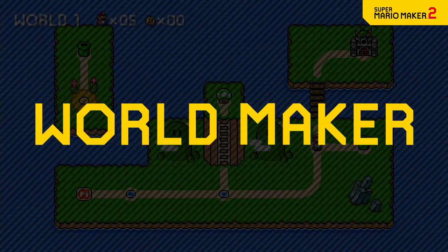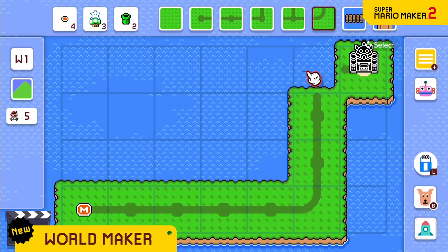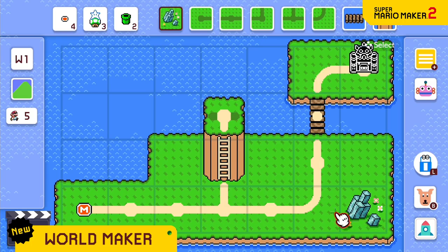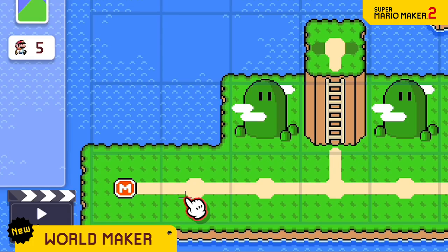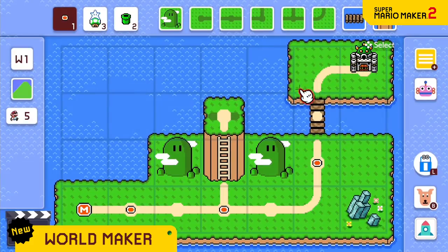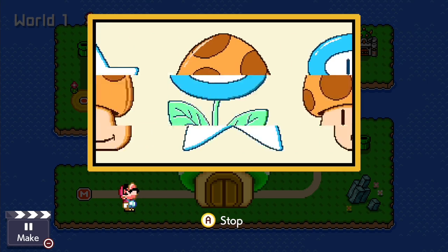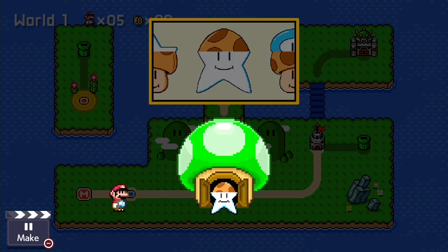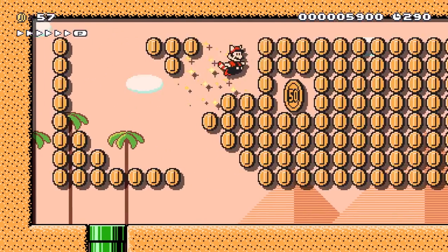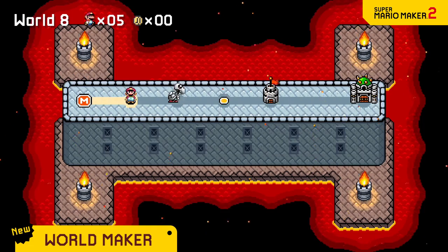A new mode lets you create your own worlds. Select and place panels to build a route for your courses. Forge a path from the starting point to the castle. Build bridges, create hills, and change the look of the land in all sorts of ways. Then place the courses you've made along the path. You might find yourself matching moving pictures in a bonus stage, or taking a warp pipe to a far-off island. You could really make your world stand out by changing the theme to underground, desert, snow, sky, forest, volcano, or outer space.